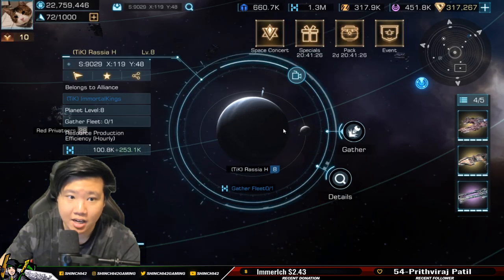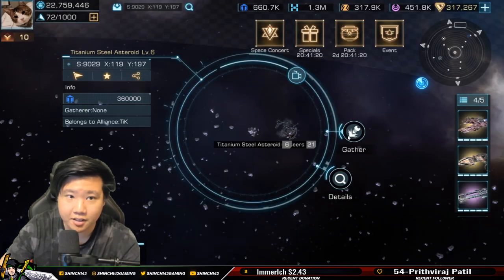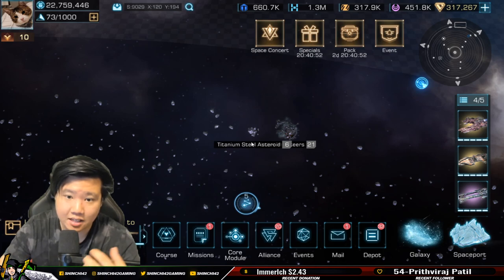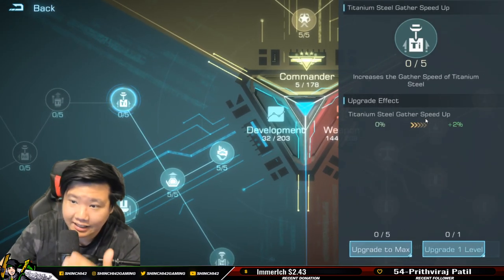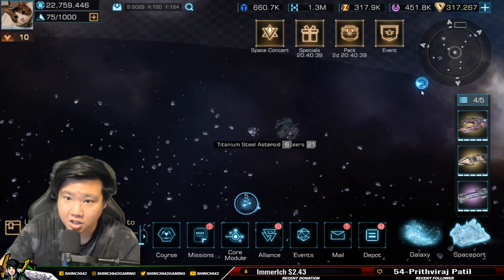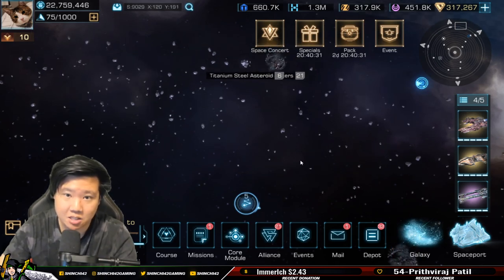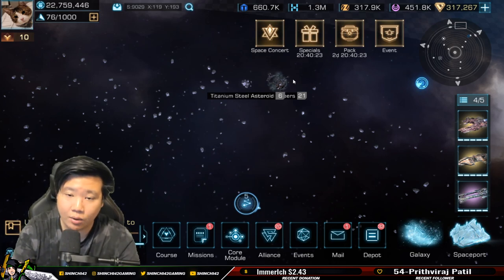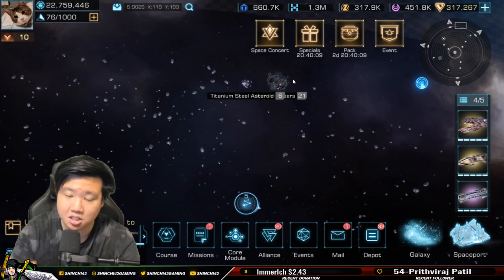You can gather inside planets without being bothered by enemies — it's a safe haven. But there is a difference between planet mining and mining in space. Planet mining has a production per hour. If you search for asteroids like titanium steel, that is different. Looking at the core module, 'gather speed up' is for asteroids — anything in space that is not a planet. Gathering speed up does not boost your planet efficiency.